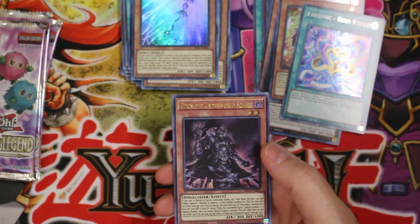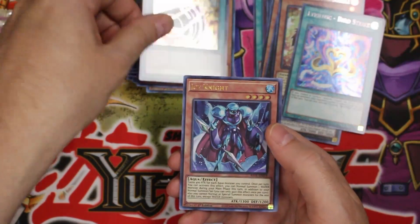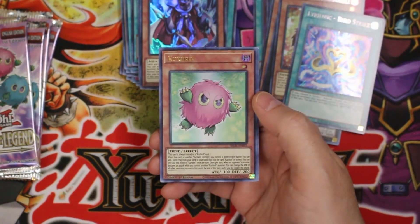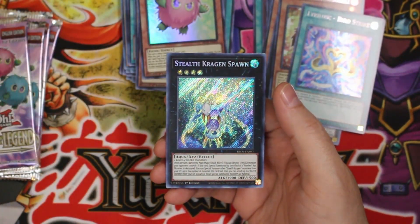Idos the Underworld Squire, Zexal Catapult, Ice Knight — hey, Kuribee! Yeah, more Kuriboh cards, that's cool looking. Yay, Stealth Kragen Spawn.